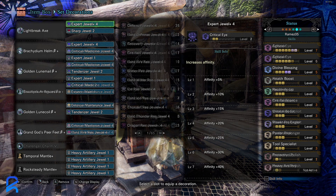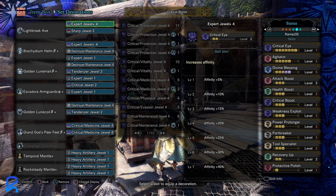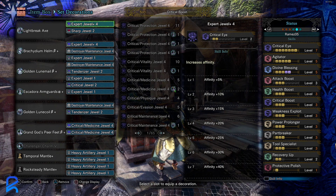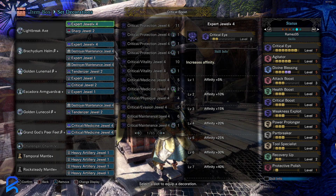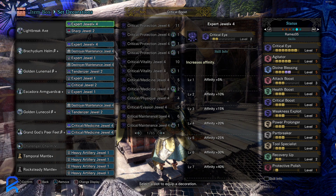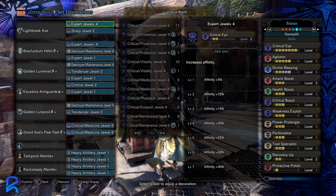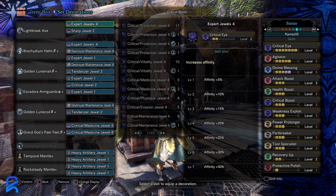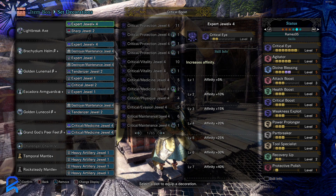This build is an alternate version that swaps out the gloves for Latron gloves, giving you three attack. Power prolonger is exclusively on the gloves, so you lose seven agitator, but the missing raw is made up with the three attack. Instead of having fire resist, you have recovery up, which is good for getting heals off your zero sum. It's a slight variation if you want to mix things up.